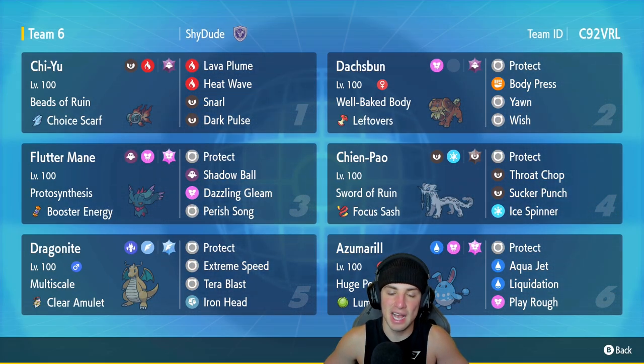As you guys all know, Shen Pao and Dragonite is taking over the meta in Series 3. I've used it a couple times and we're going to be using it today, but this time we got a little bit something different with this team. We got Shen Pao and Dragonite, and then we also have Shen Pao and Huge Power Azumarill.